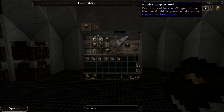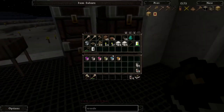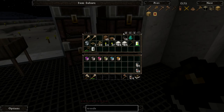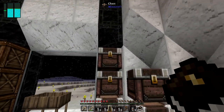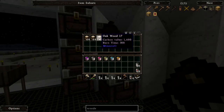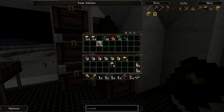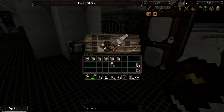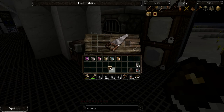A wooden chopper needs some logs, a furnace, a chest, and a wood axe. I already got a wood axe. Let's take one of these stones and make a furnace. We need six logs, and we need a couple of chests — if my math is correct, that's eight planks. Let's do those and get ourselves 64 cobblestone.